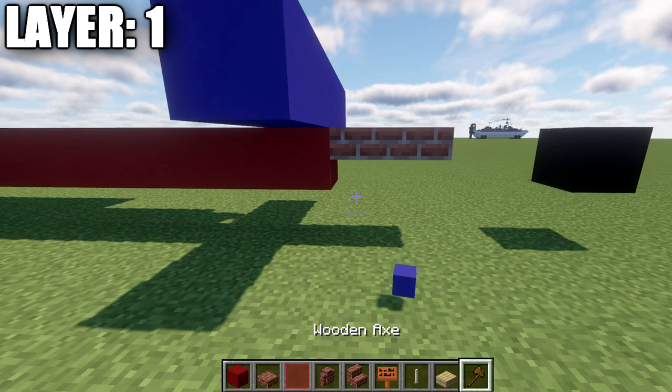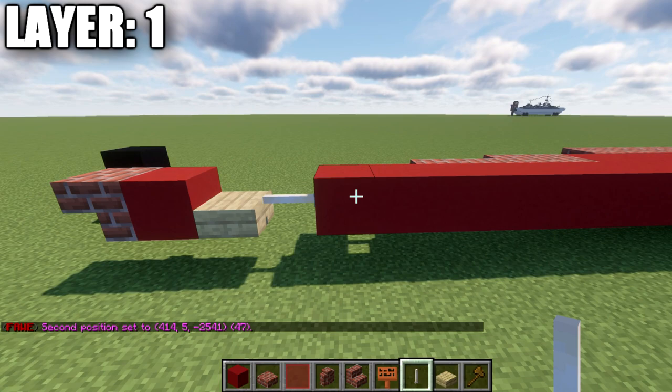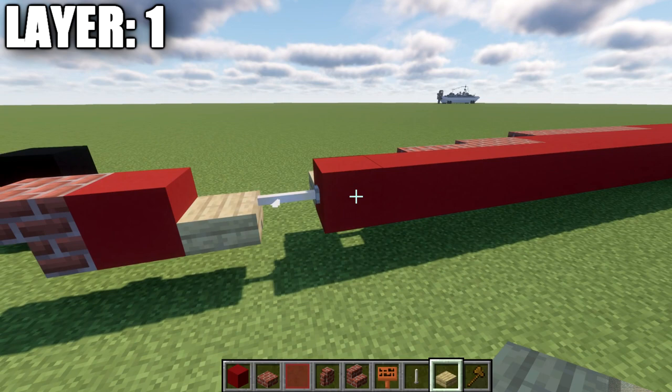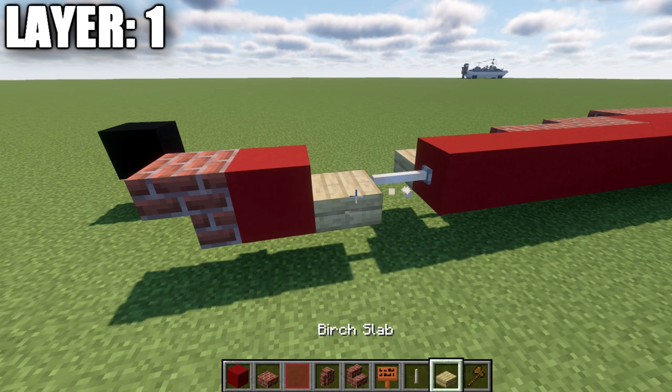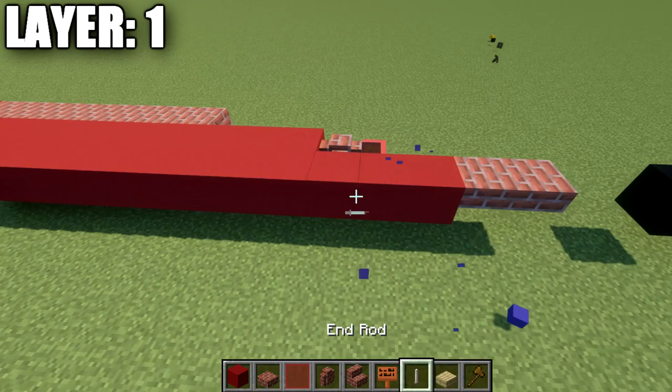First, place down a long center line of red concrete running 47 blocks in total. Going to the front, place two brick top slabs forward from that first block. At the back, going from the end block: a birch wood slab, another red concrete block, and a brick upside-down stair. That forms the center line of the ship.